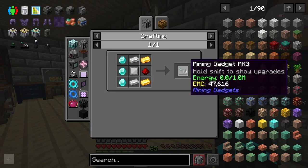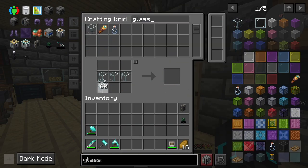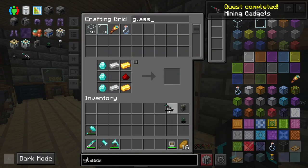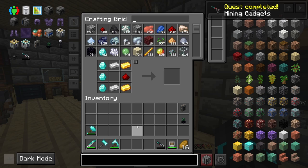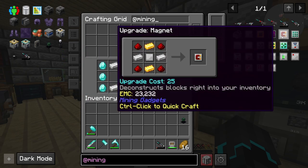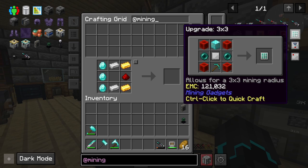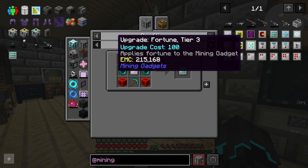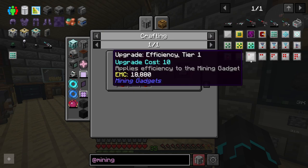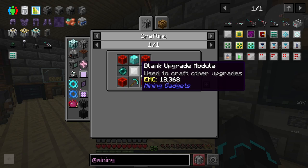Apparently making a mining gadget is not that difficult. I just need some glass, some glass panes, a blank upgrade module, and then make the mining gadget — it's now getting energy from the power system. In the mining gadgets menu I can give it different upgrades: silk touch, void junk, magnet, and a 3x3 area upgrade so it mines out a 3x3 area using power. I can also upgrade the range, fortune level, and give it a tier 2 battery. This is really cool, I want to make this.